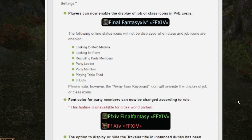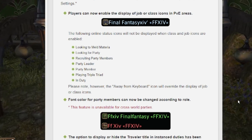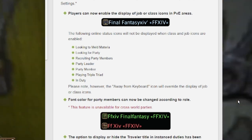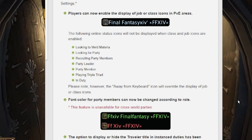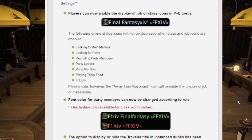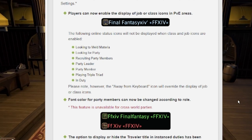Setting number 2 comes to display names. You'll have the option to turn on a display job icon next to a person's name. This is an easy way to determine which player is who as well as where the tank is. I personally have had times where lalas were tanks and I thought they were the DPS character, or vice versa.